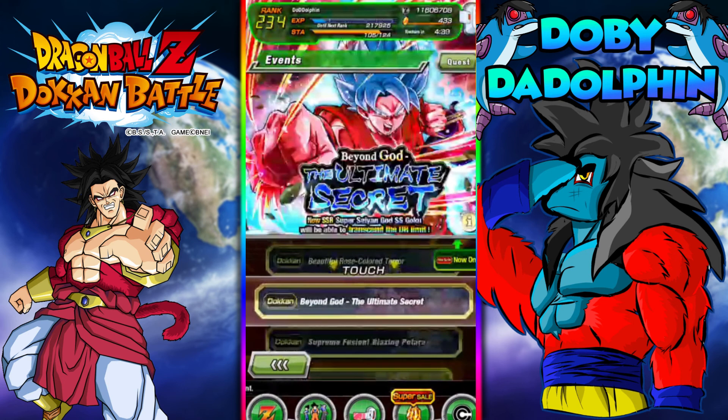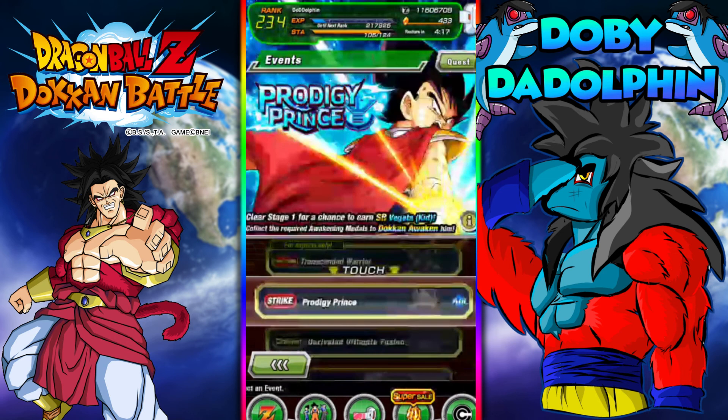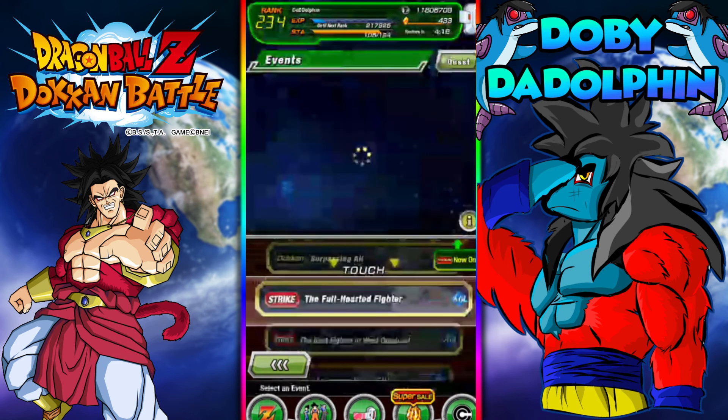On weekends they have extreme and super type events, and on level 21 they actually give you a statue every time, so you can rack up Zenni that way. I don't think there's anything else that gives you a noticeable amount of Zenni.